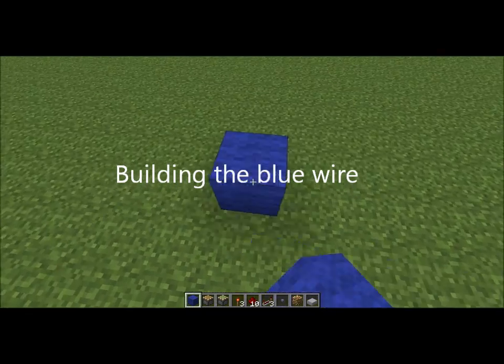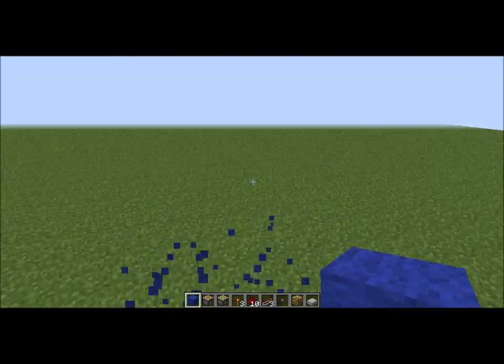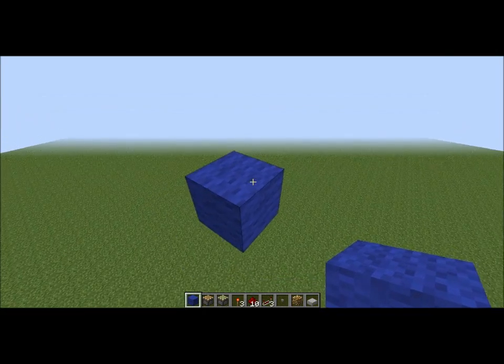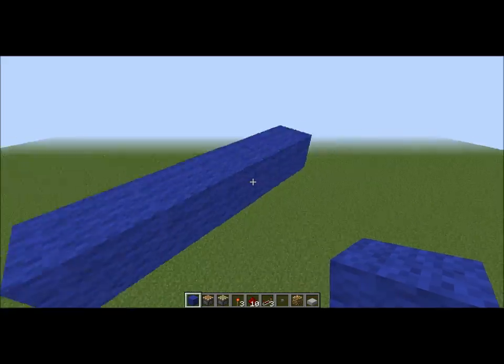So the first step to building this is to go ahead and build up a couple blocks. It doesn't really matter because you're going to build this into whatever wall you're building it into. So you have your block here — go one, two, three, four — because it's going to have to be five long.